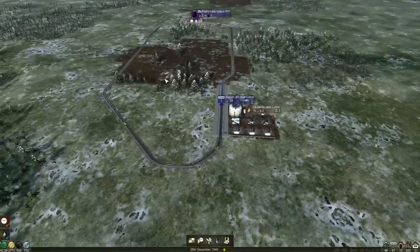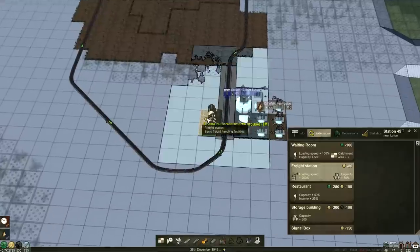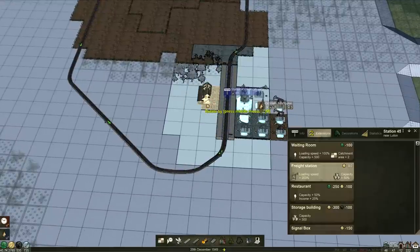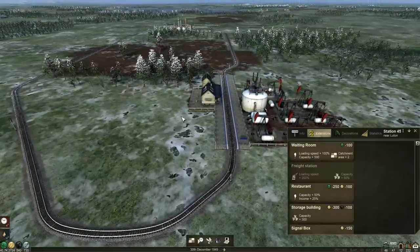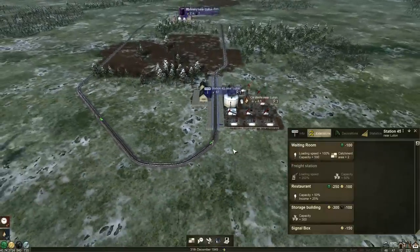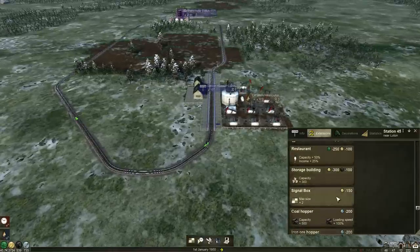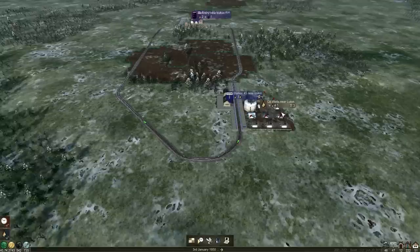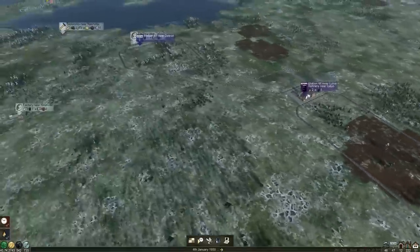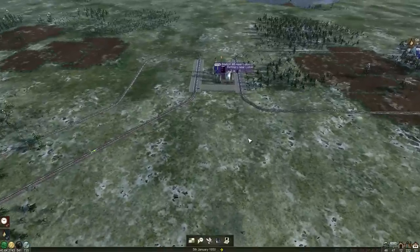Should we get freight set up? Once we have our first train running, I think double-heading BR3s on here might be a bit of fun - at least we get to see them. Would you like to see them? I would like to see them. Little BR3s - this is begging to be a place for a depot, isn't it? We can upgrade our trains if we take them in there.